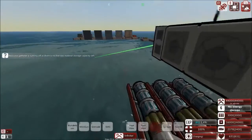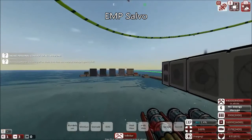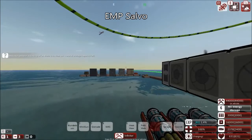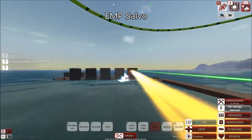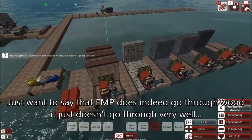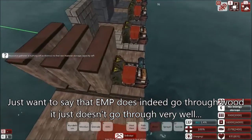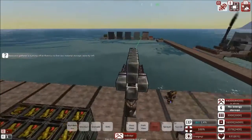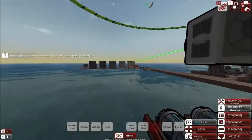Now testing EMP warheads against wood. Wood doesn't transfer EMP, but it's important to check if the blast radius reaches things through it. Not here - definitely no immediate results, no real effect.